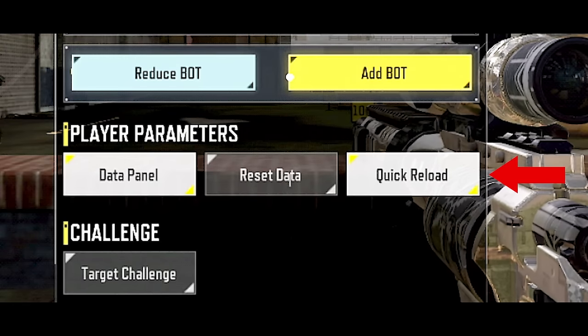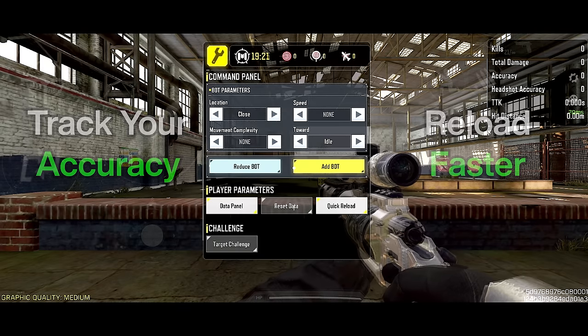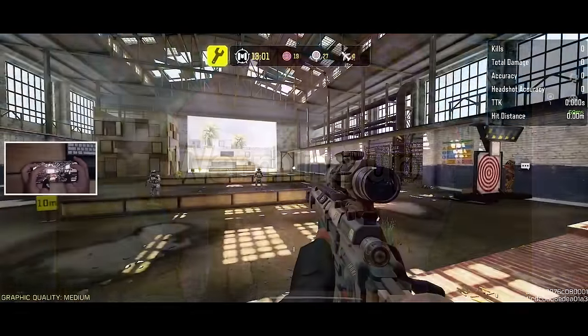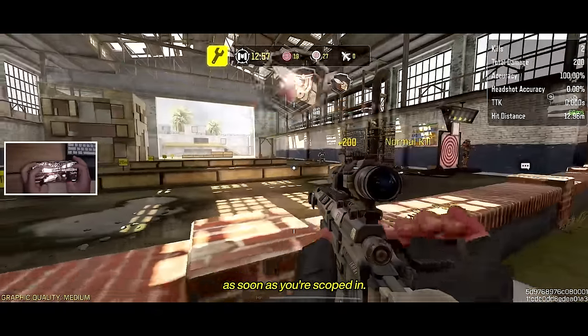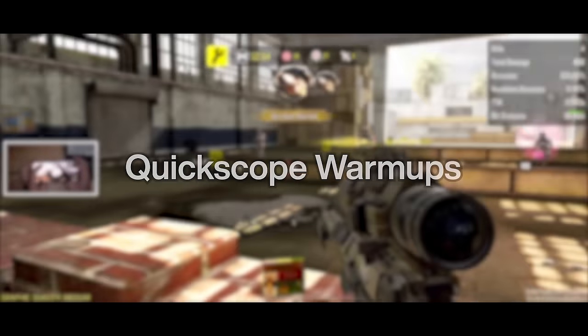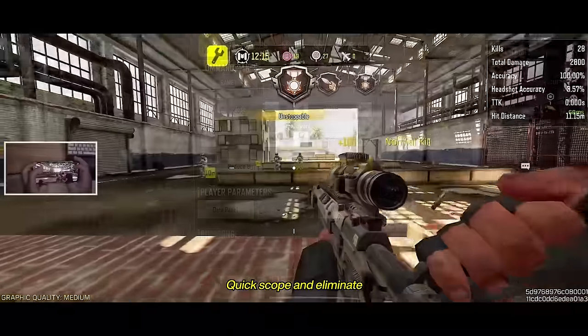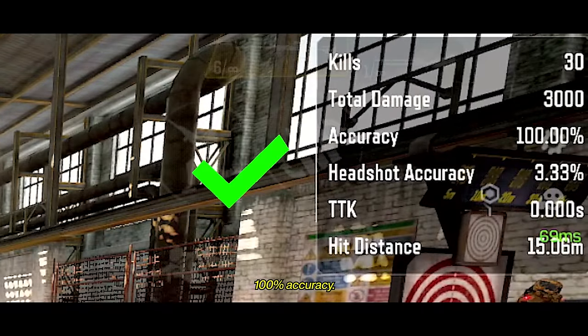Enable data panel and quick reload in player parameters to track your accuracy and reload faster. Reset your data to count your streak or accuracy depending on the goal of each exercise. Move to the next exercise only when you've completed the one before it. We want to warm up our fingers for training and get used to the timing of when to fire as soon as you scope in. Let's do some quickscope warmups. Use these parameters shown on the screen and add three bots.